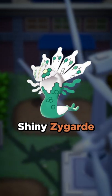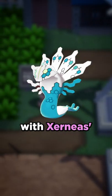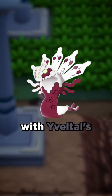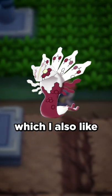Last is Zygarde. Shiny Zygarde is white and minty green. Here it is with Xerneas's shiny colors, which I like quite a lot. And here it is with Evolto's shiny colors, which I also like quite a lot.